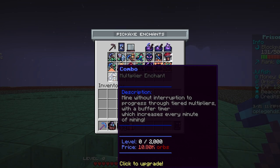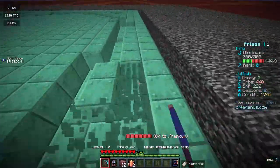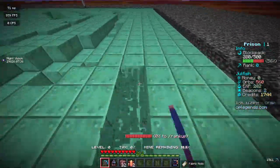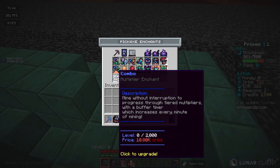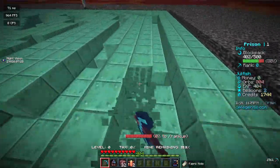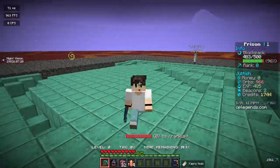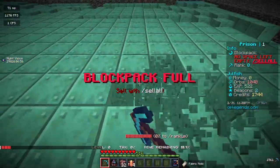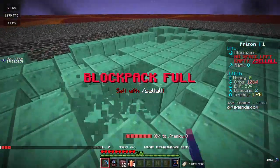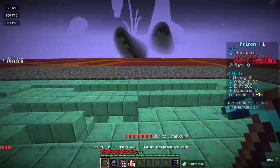The brand new enchant I'm most excited about is they have officially added Combo to Minecraft OP Prison. On Minecraft Universes, they had a feature where if you mine consecutively in your farming world, your combo doesn't break. If I sat here and mined forever, I'd gain a combo of up to 100 or so. Whatever level your combo enchant is — if it goes up to 2000, your combo can go up to 200. The more time you spend mining blocks straight without a single break, the more combo and multiplier you make on all your enchants and money.